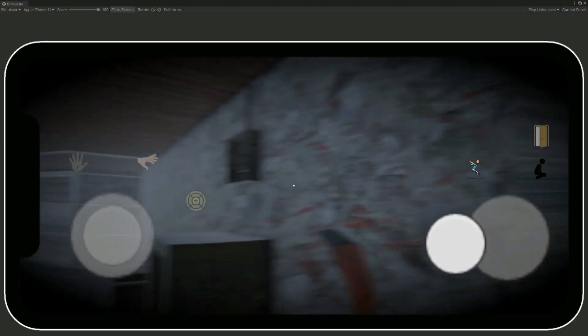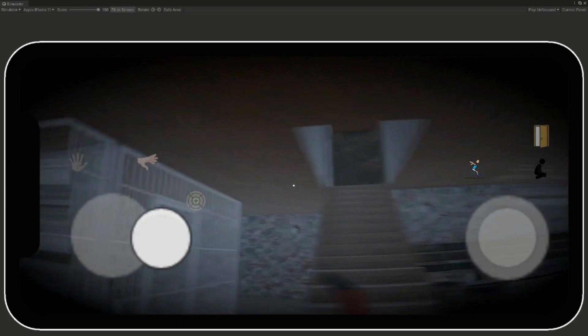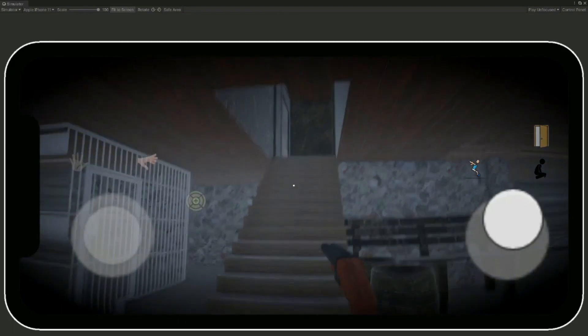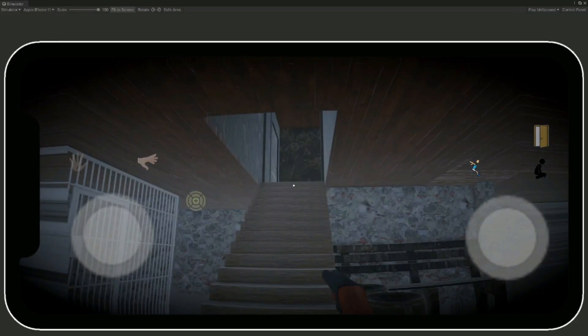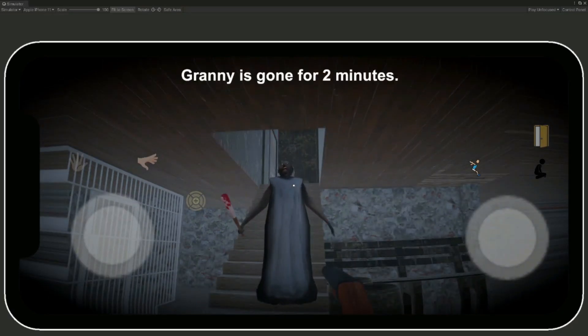In this game we have added our AI system in which Granny can detect player footsteps, and Granny can also detect if the player drops anything or picks anything up — Granny has that sense. So now Granny is here; we can now kill Granny again.